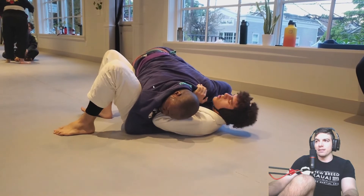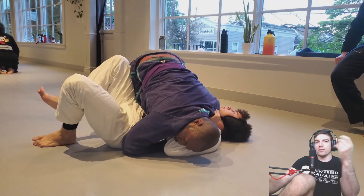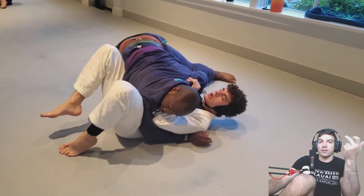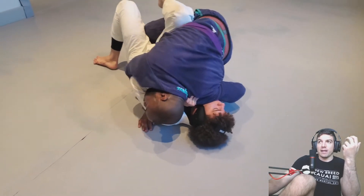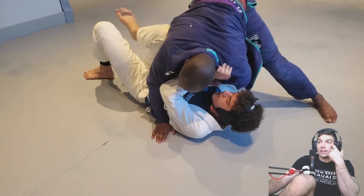That's great — keep that active leg. Because if at any point Q relieves the pressure, your knee pops in. You should always be doing that on the bottom of side control: your knee constantly pressing into that hip. Because if at any point they stop respecting that hip, it could be a problem. You do want to keep it tight so he can't get a leg drag — which Q almost did.